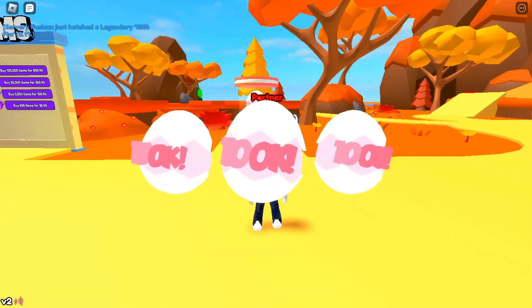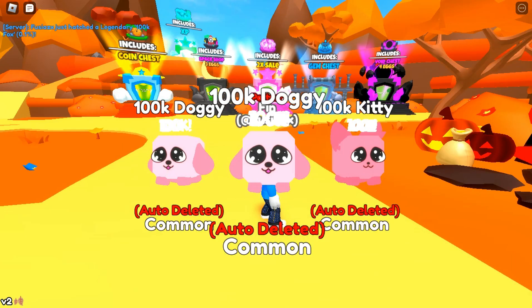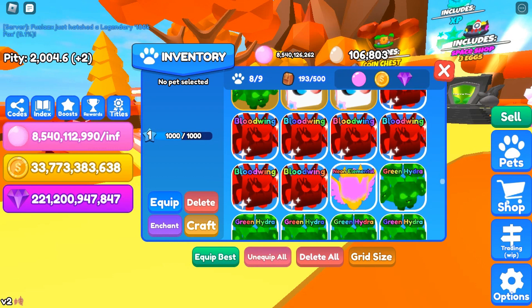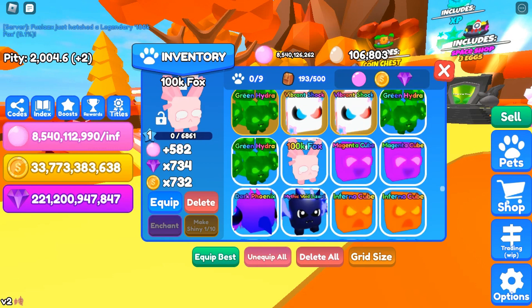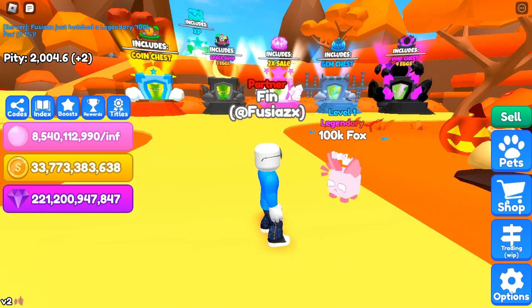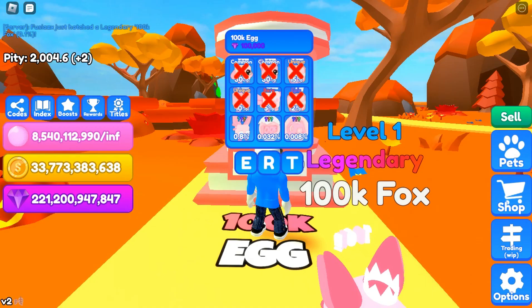We just got the tier one legendary — the 100k Fox! It is one in one thousand. It has 582 bubbles, a 734 gem multiplier, and a coin multiplier of 732. Compared to the Vibrant Shock, it's better — it's a really good pet, kind of small though. We have two more legendaries left to discover, so let's continue hatching.